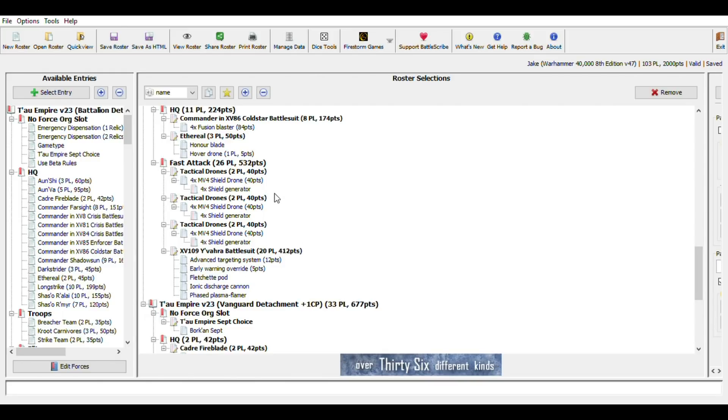In Fast Attack, we scrapped the second Y'vara and basically cannibalized it for parts — making a bunch of shield drones. We have three units of four shield drones, so 12 shield drones total. Because of the Rule of Three that's the maximum. I don't want more than four shield drones per unit because they have really low leadership and they're meant to die, so we don't want bulky shield drone units.